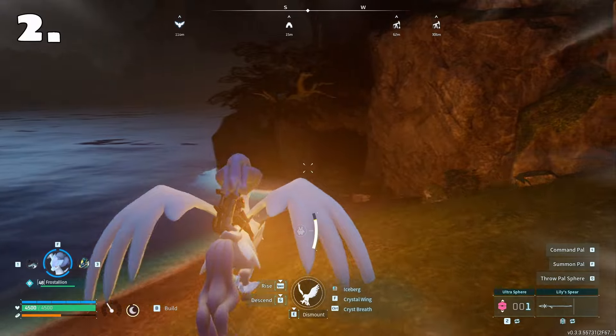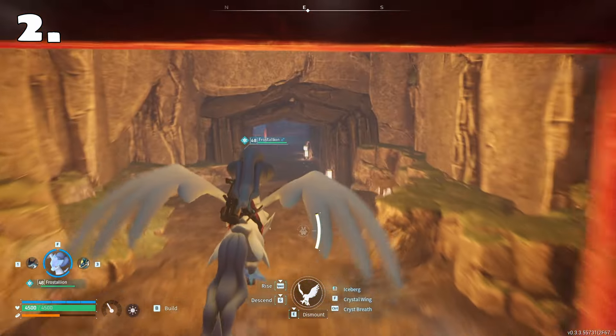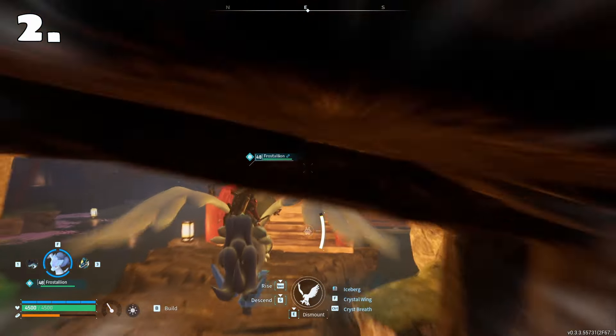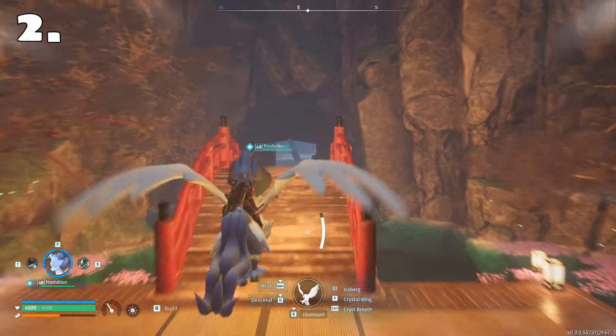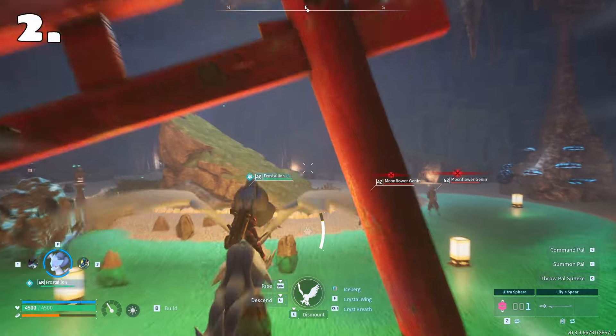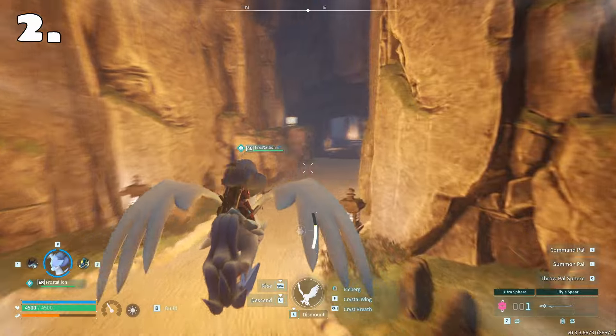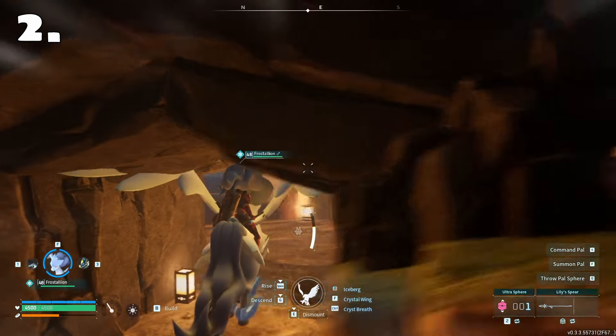I'm also going to show you that you can get the other slabs within the caves. If you're not really interested in any of the loot within the caves, you can just try to run straight through, skip everything, and try to reach the very end in order to get to the alpha and then get to those chests that appear once you defeat the alpha.